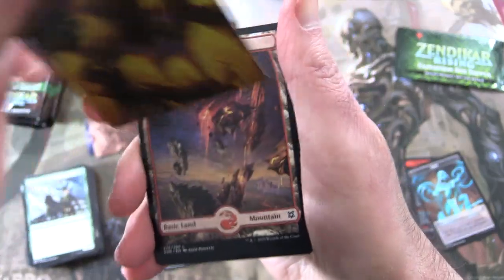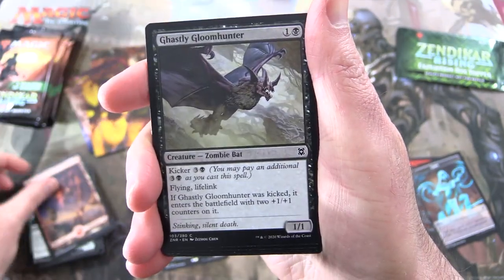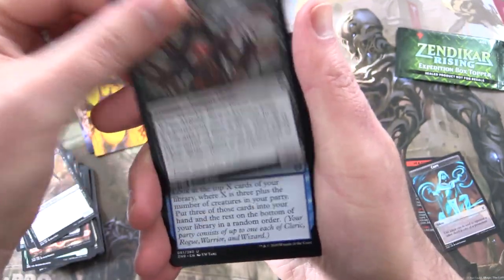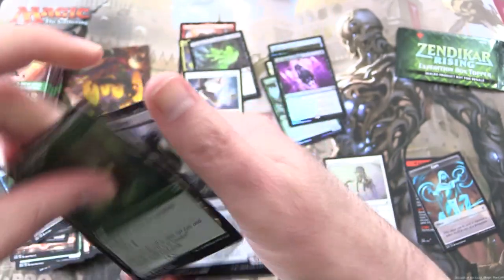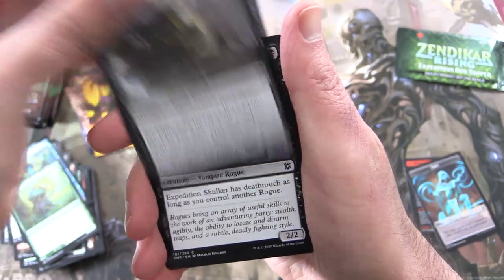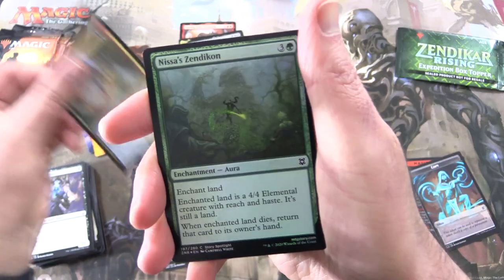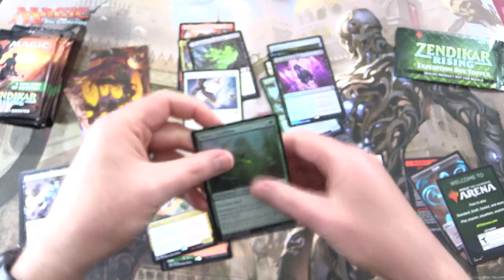Grove of the Burn Willows — yes it is! We get a Mountain, Ghastly Gloom Hunter, Drainer's Silencer, Highborn Vampire, Nemanah Sky Dancer, Malakir Blood Priest, Skyclave Plunder, Tangled Florahedron, and Tangled Veil on the other side. Dread Worm, Expedition Skulker. The rare is Khazar Royal Chaser. And a Foil Nis' Zendikon. So we broke the trend there.